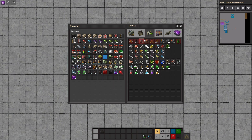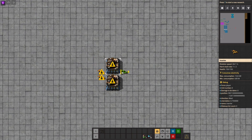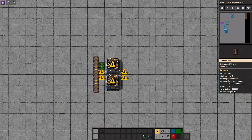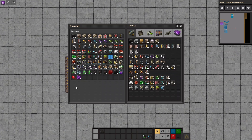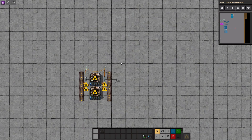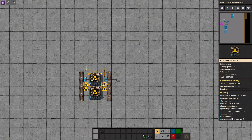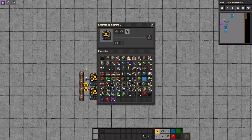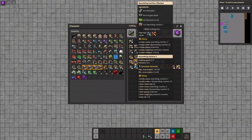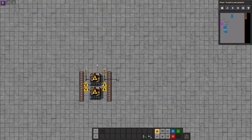You can use yellow inserters for the beginning and you will only need one input. So that should be fairly simple. We'll need some small electric poles to hook that up. Now we want to produce two per second. We have a crafting time of five seconds and the crafting speed is 0.75, so that means we will need around 14 of these.